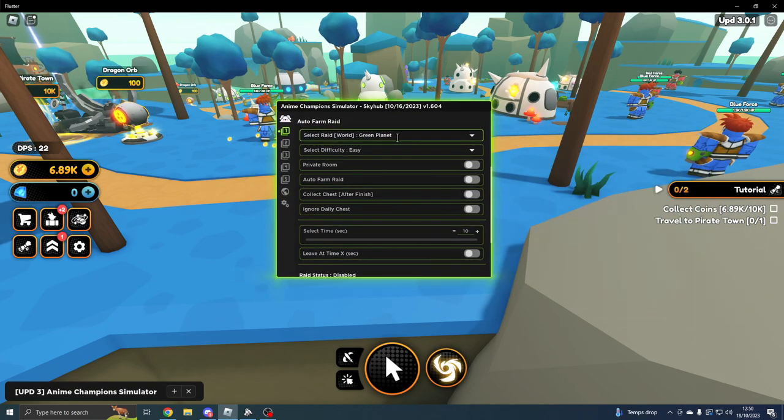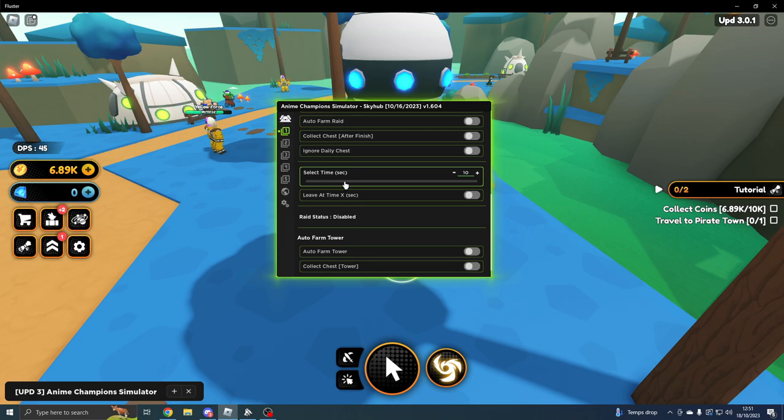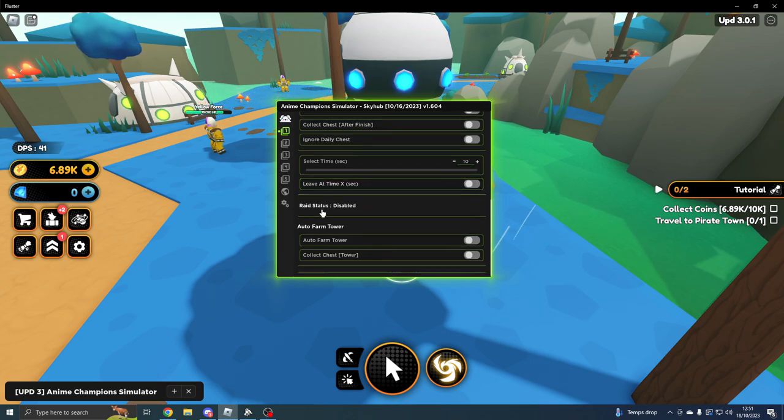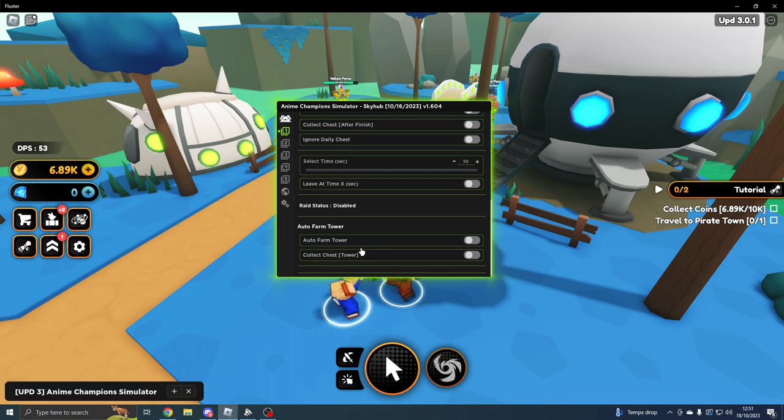On the Auto Raid tab, we've got Select Your World, your Difficulty, whether you want a Private Room, Auto Farm the Raid, Collect Chest after it finishes, or Ignore the Daily Chest. You can also select a time and leave after a certain amount of time, and it will tell you if the raid is enabled or disabled. On the Tower tab, you can Auto Farm the Tower and Collect the Chest as well.